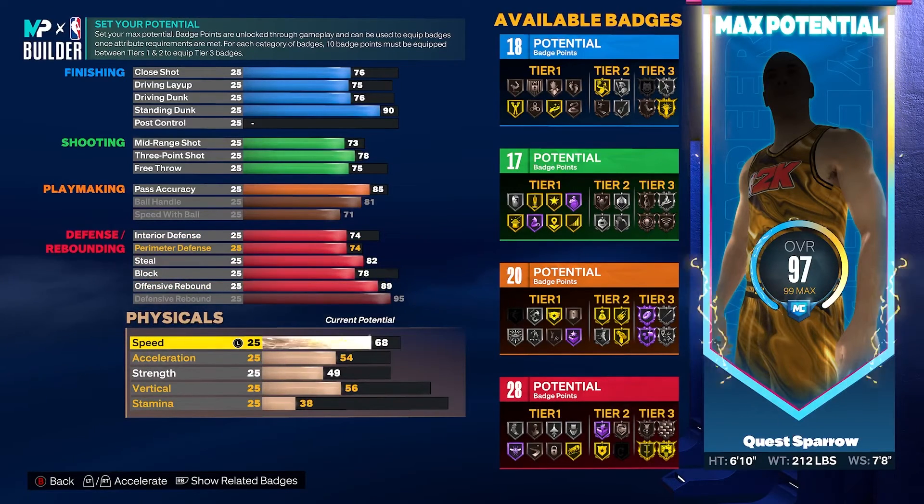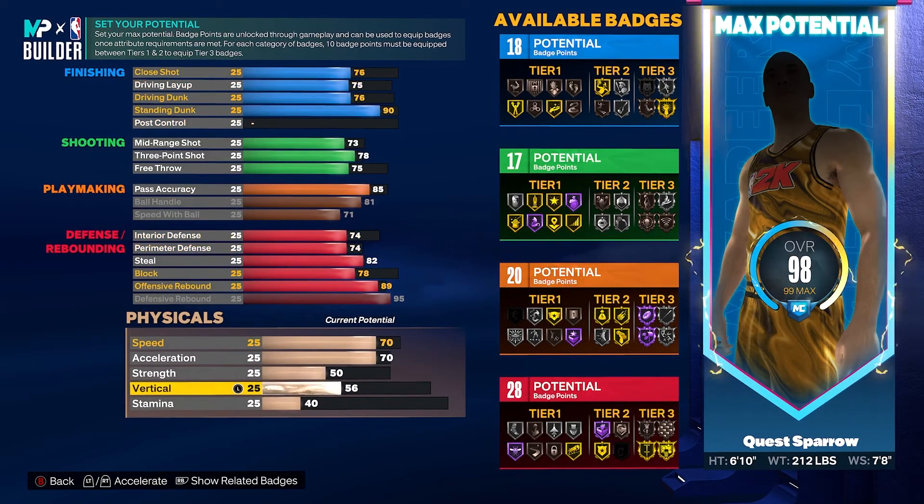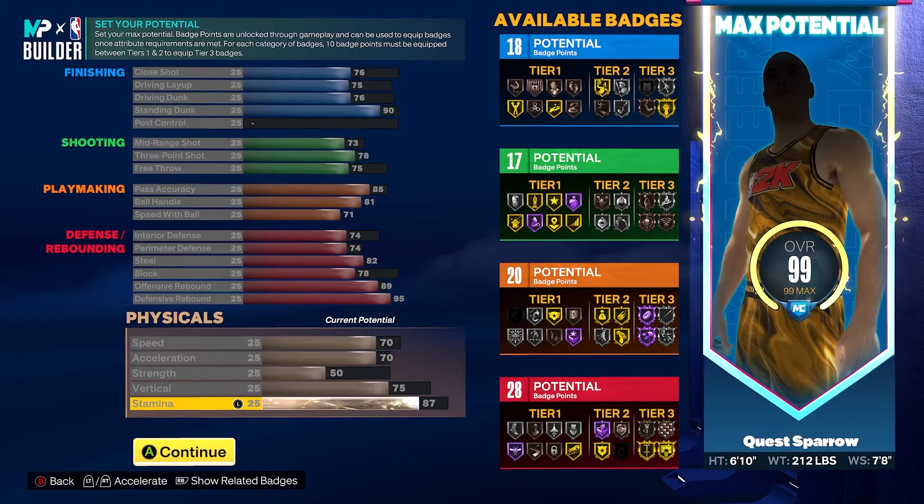Physically, we're going to get our speed to a 70, acceleration to a 70 as well, strength to an even 50, vertical to a 75 because we want those big man contact dunks, and then put the rest on stamina to an 87. So giving this build a once over: 18 finishing, 17 shooting, 20 playmaking, and 28 defensive badges.